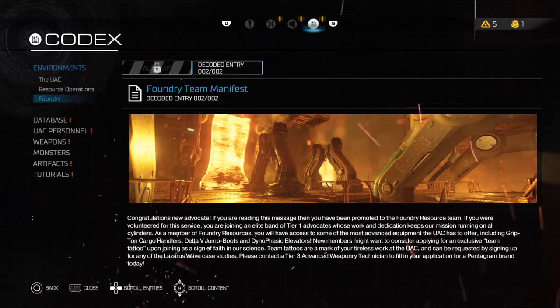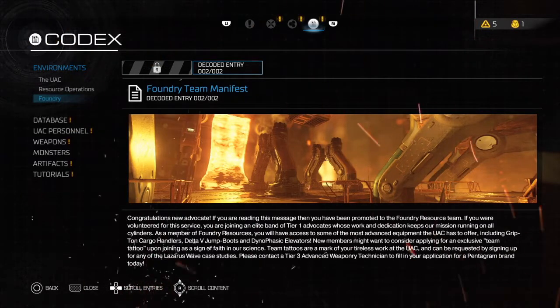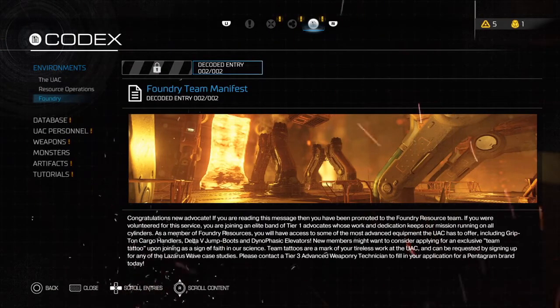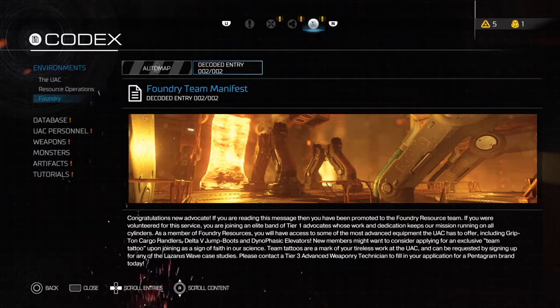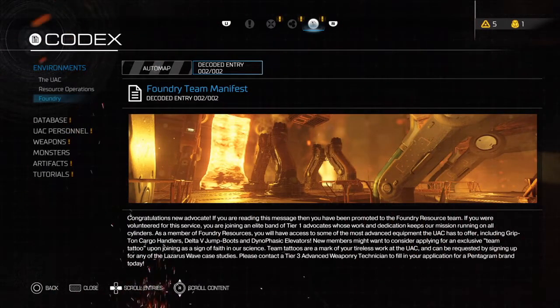Reading a terminal: Congratulations, new advocate. If you are reading this message, you have been promoted to the Foundry Research Team. You are joining an elite band of Tier 1 advocates whose work keeps our mission running on all cylinders. As a member of Foundry Resources, you'll have access to advanced UAC equipment including Gripton cargo handlers, Delta-V jump boots, and dinophasic elevators. New members might want to consider applying for an exclusive team tattoo as a sign of faith in our science — including a pentagram brand, available by signing up for any of the Lazarus Wave case studies.